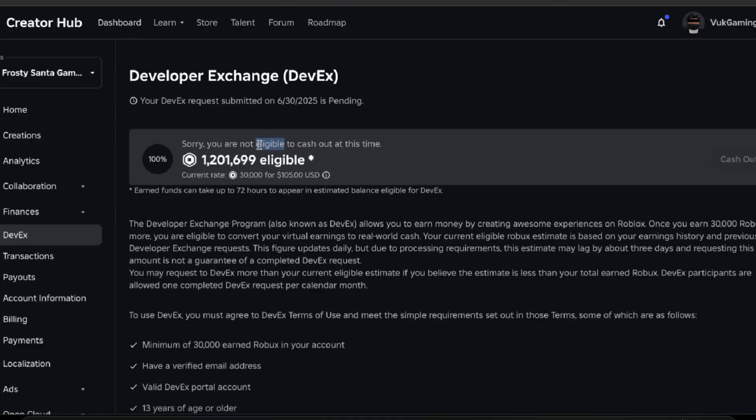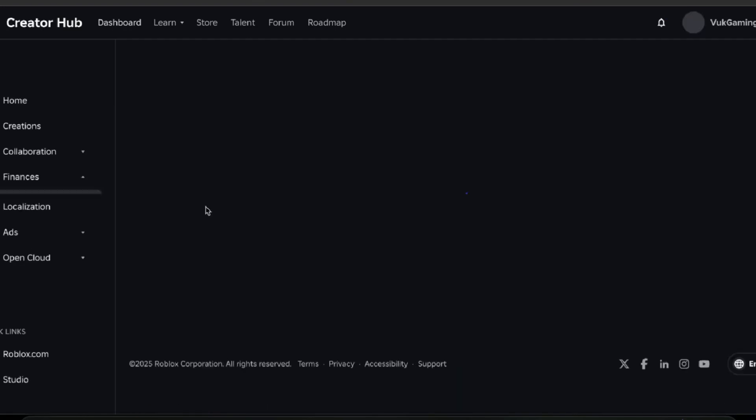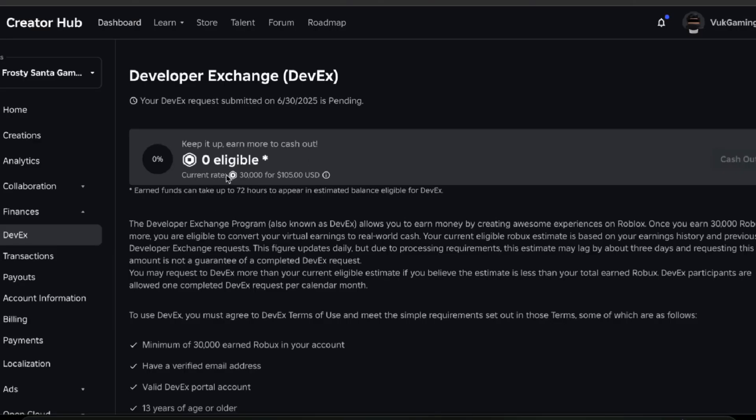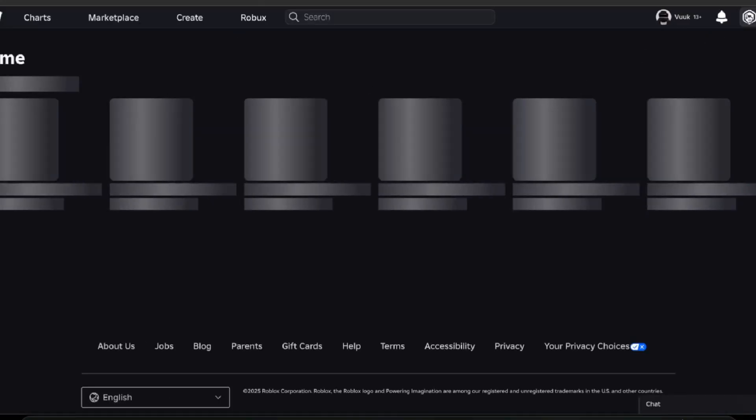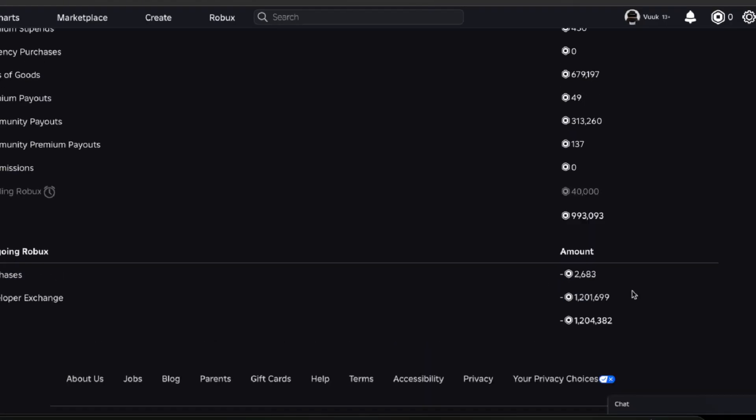Note that you're only eligible to cash out once a month. It's currently the 38th — sorry, the end of the month — so as soon as it hits the first I'll be able to cash out again. When I refresh, it now says zero eligible, which means we've fully cashed out. Going back to my Robux profile, I literally have zero Robux, and in transactions it shows the developer exchange amount.